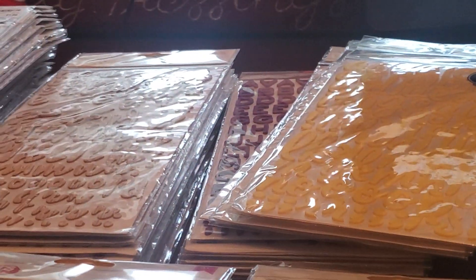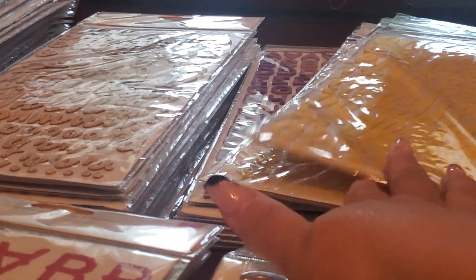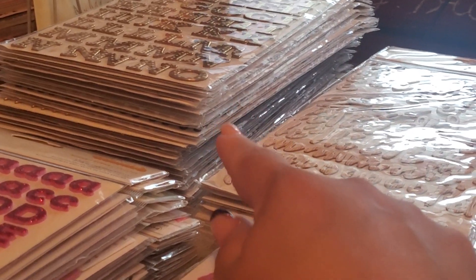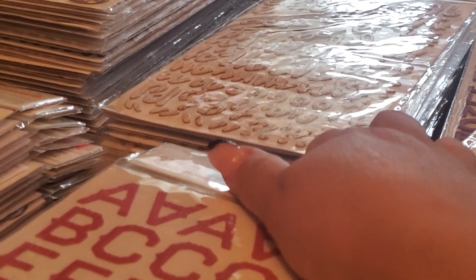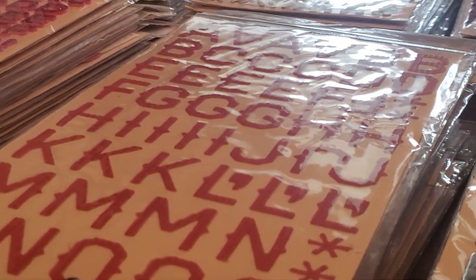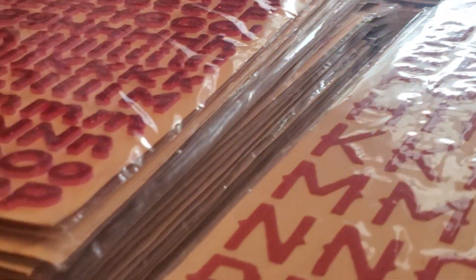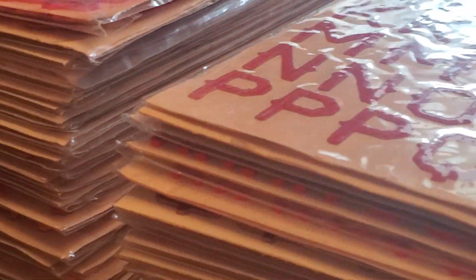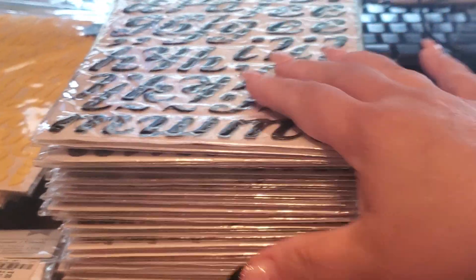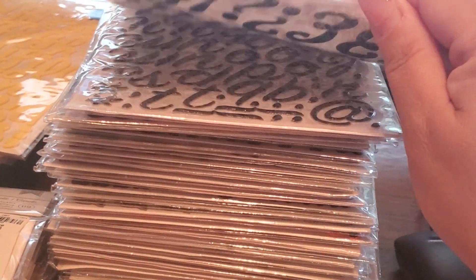I've sorted it by color. My purples and yellows are down to a bare minimum, so I'm okay with that. My golds I need to go through again. My browns, and then the pinks — this is supposed to be the reds, this is the pinks. The pinks are a little too much. My blacks — how many black thickers do you really need?